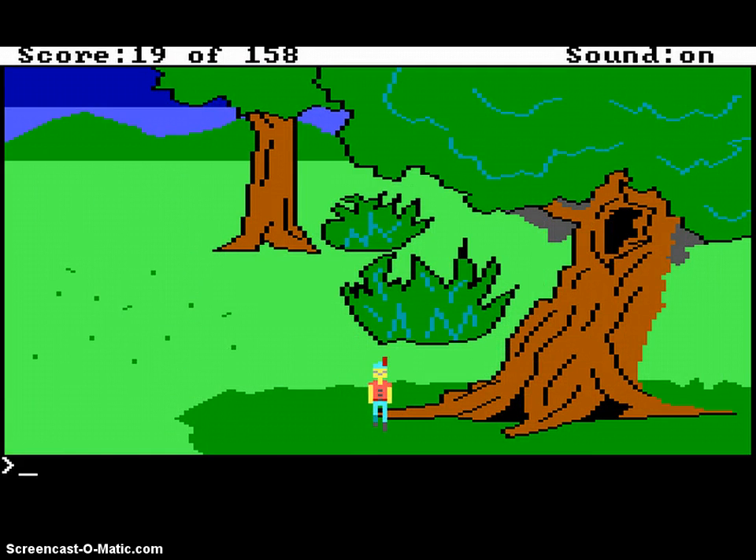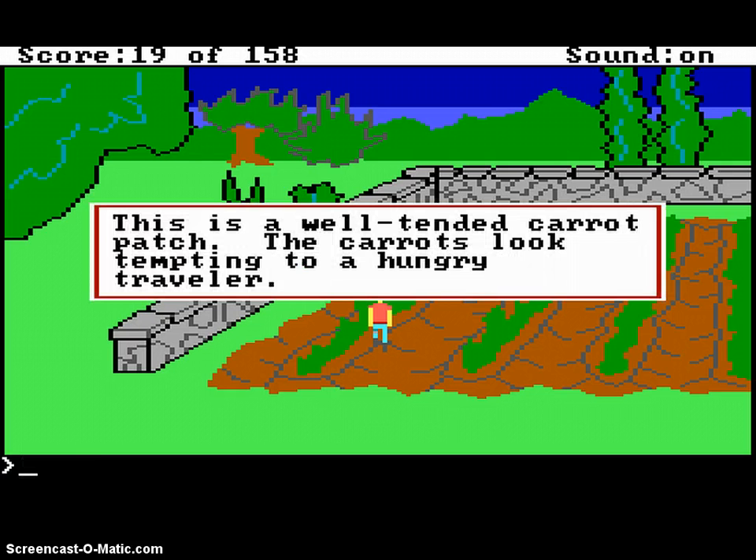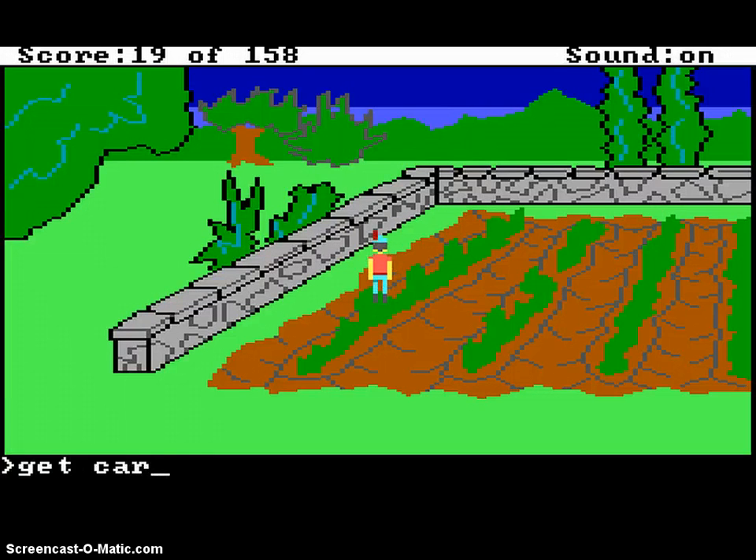Now I'm going to go over to the garden. This is behind the palace now, if you weren't keeping track. Look garden. This is a well-tended carrot patch. The carrots look tempting to a hungry traveler. Wow, I can't spell carrot. Get carrot. Now I've got a carrot.